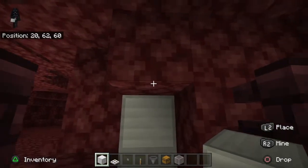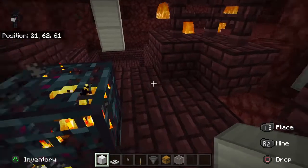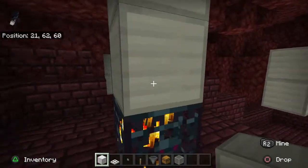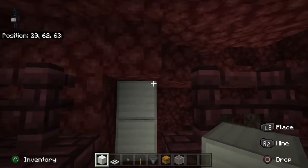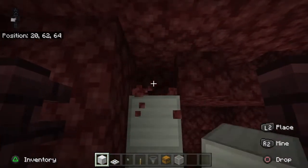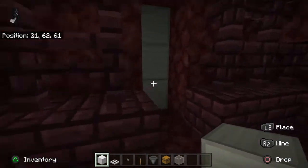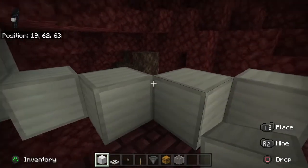We're going to go ahead and go up — I like to go up two above the spawner. You really only have to go two, and you do not need a ceiling, but I'm going to place a ceiling too. Once you've got those on all four sides, we're going to connect them up and make walls like this.